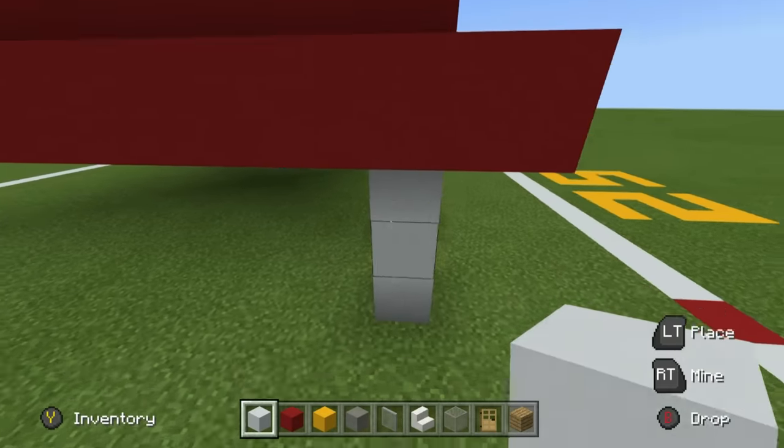The first three windows starting from the front moving backwards are all going to be light grey glass pane. The final two windows are going to be light grey concrete. One of these is going to be an order board - actually both of them are going to be an order board.